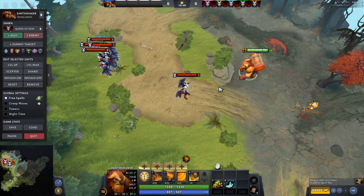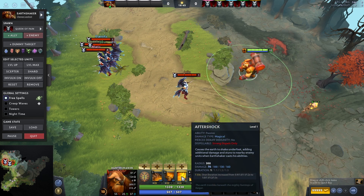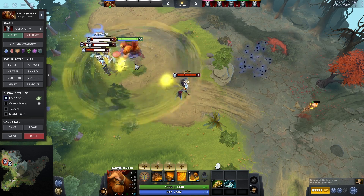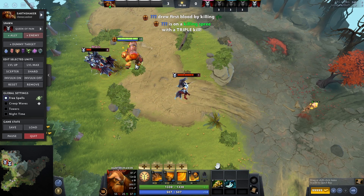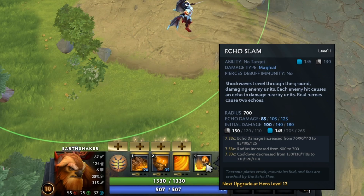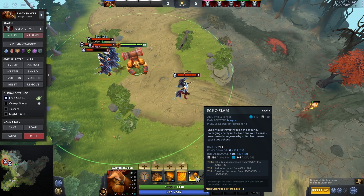Last but not least, the ultimate: Echo Slam. Everybody loves the sound when it comes down. Echo Slam also works in combination with Aftershock — if you don't have any points in Aftershock, your Echo Slam is not going to stun people, so keep that in mind. You can deal a lot of damage with Echo Slam and it's very effective in big team fights where you can echo more than three or four heroes. The more units standing around your echo, the more damage you will deal.